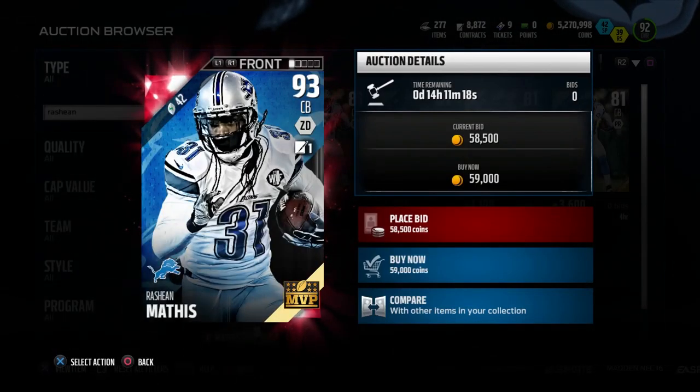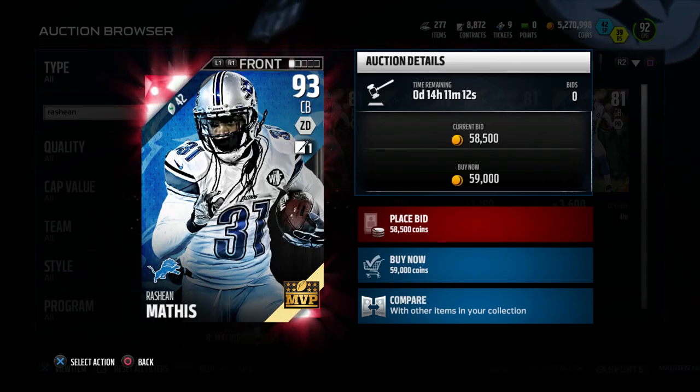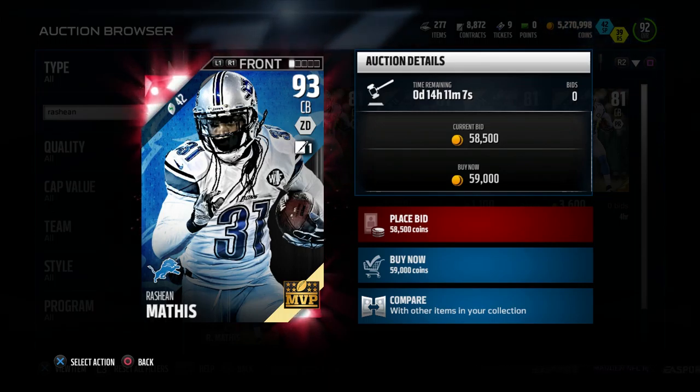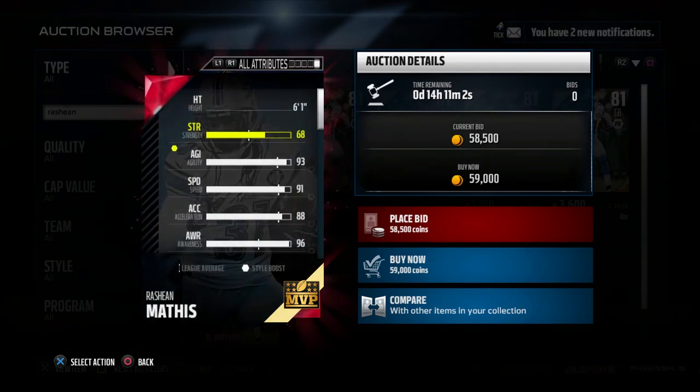Up next, we've got another nice card — another team MVP — Rasheen Mathis, 93 overall. He's going for 42 as far as salary and about 30,000 coins on the auction block. He is 6'1" as well, which is an advantage over the other cornerbacks in today's video, which are mostly 5'11" and 5'10".